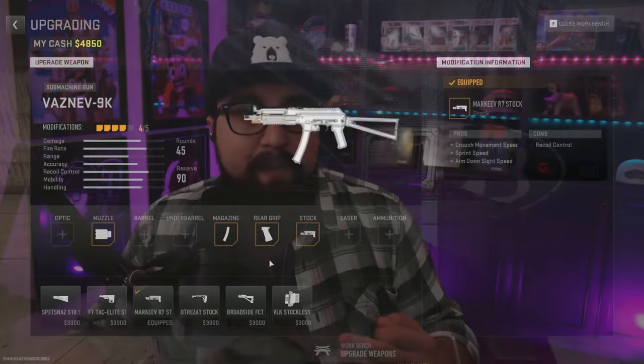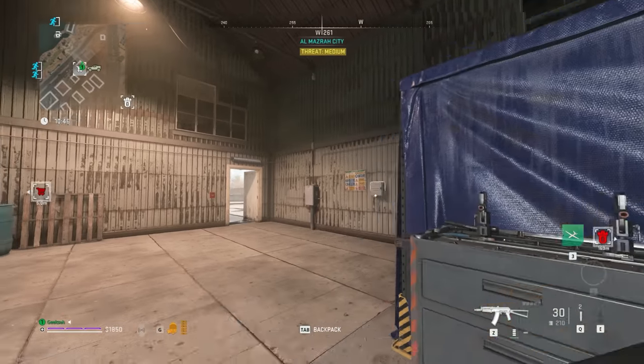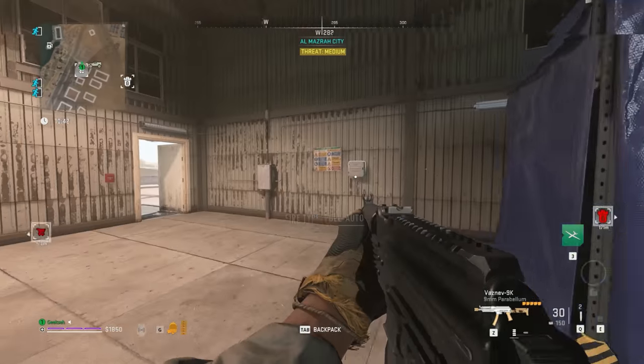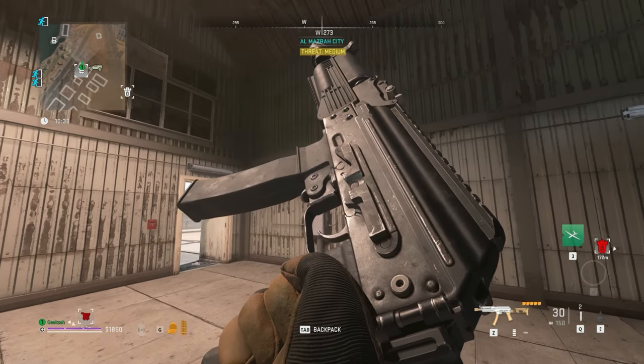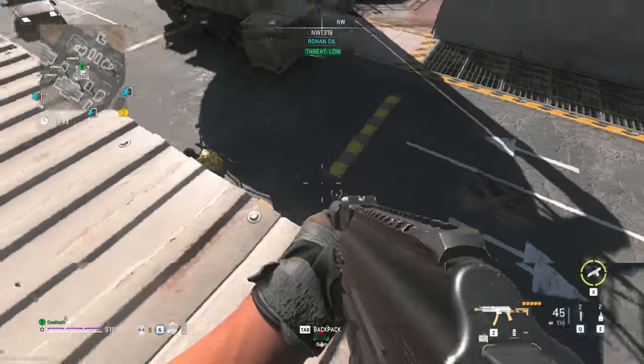A good time to use contraband guns is when you haven't unlocked them yet in the game — say you're a free-to-play player and haven't unlocked the EBR or whatever. Buying the contraband weapon so you can unlock and keep leveling it up makes sense. But at the end of the day, the workbench is just a much better deal. Most of the time you'll have a lot of these attachments already unlocked, and you don't need to be overly specific.